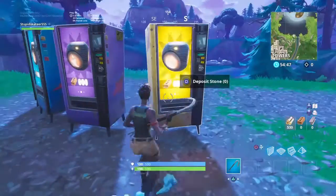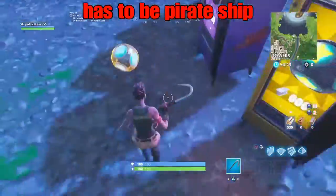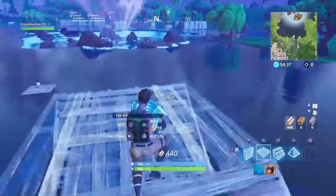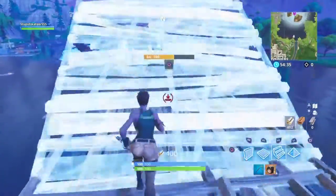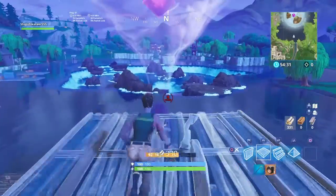Okay, get the pirate ship one — that pirate ship little thing. Then build to the thing. You have to place it inside the middle of the vortex.